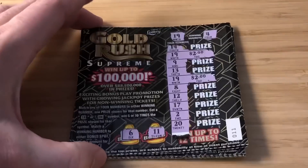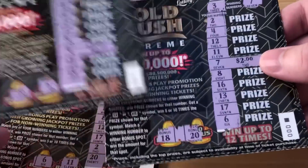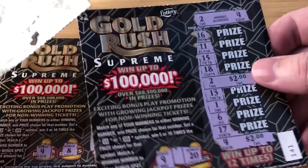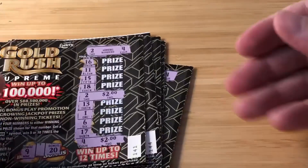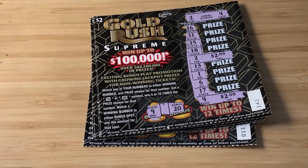Alright, let's do a quick recap. We got 4, plus 2 is 6, plus 2 is 8, plus 4 is 12, plus 2 is 14, plus 4 is 18. Guys, 18 back on 50 spent — that was brutal. It happens. I was hunting for the 100k, I risked the 50 bucks, it is what it is. Welcome to the Florida Lottery. Love all your faces. If you like the video please smash that like button and I'll catch you guys in the next video. See ya.